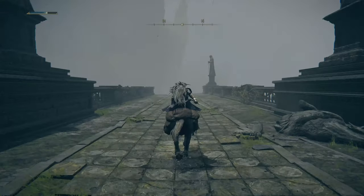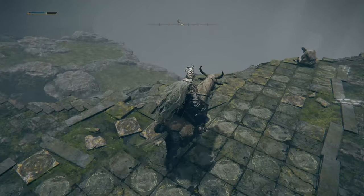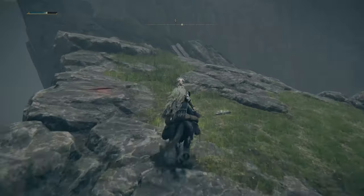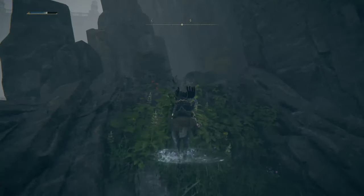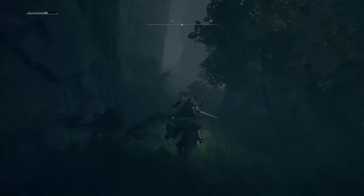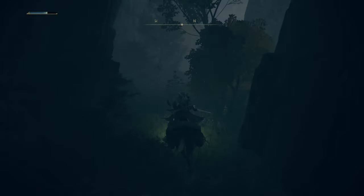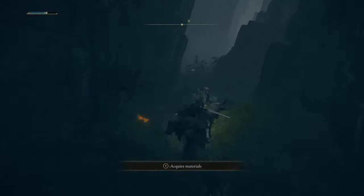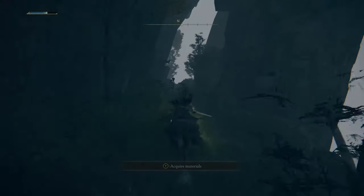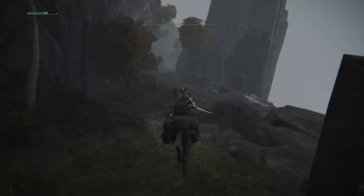You're going to go past the grandma on the right-hand side and continue all the way down this bridge. There are some things you can loot along the way. Come off to the left side, jump down to this area, turn a little bit more to the left, and then double jump to get onto that ledge. Then go through this area — it's narrow but pretty easy to navigate. There are a couple of wolf enemies along the way that are easily avoidable. The only tricky spot is getting around these trees and quickly taking the left.